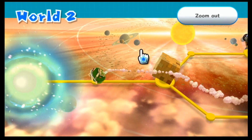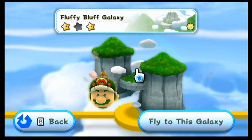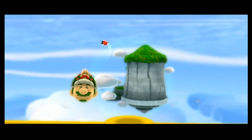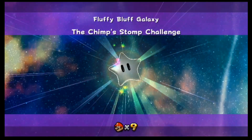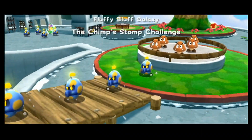Let's go back to Fluffy Bluff Galaxy now and do the last star there. As you saw, there's a little Chimp icon, which means that mission has been activated. The Chimp isn't the only type of star activated by mail — there's actually one other type, and we'll see that icon later.